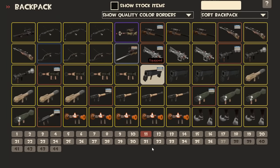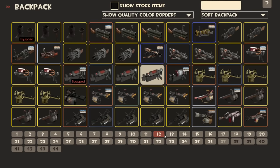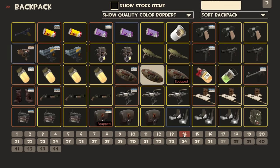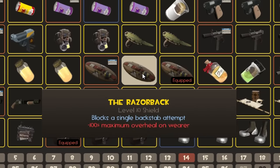But there's one weapon that I think is so flawed conceptually that it is really truly unsalvageable. One weapon that I will go on record as saying is my least favorite weapon currently in the game: the Razorback. It's the only weapon in all of TF2 that I will outright refuse to use — on principle.